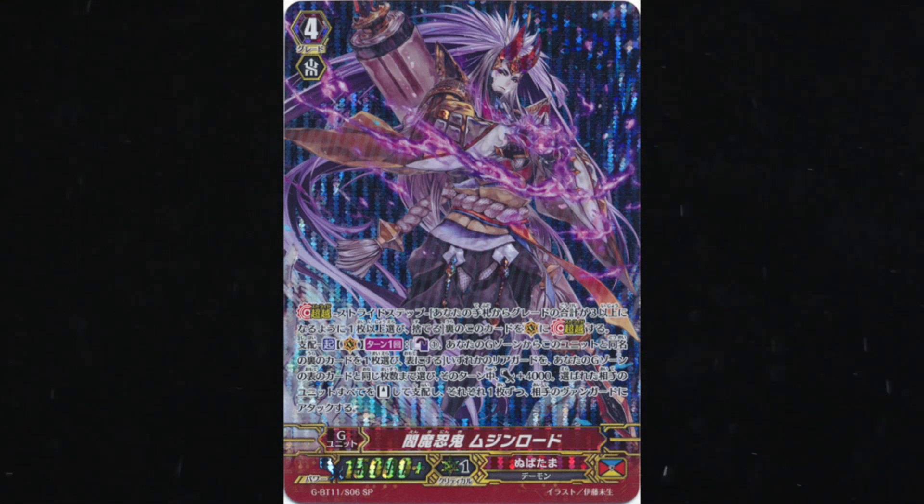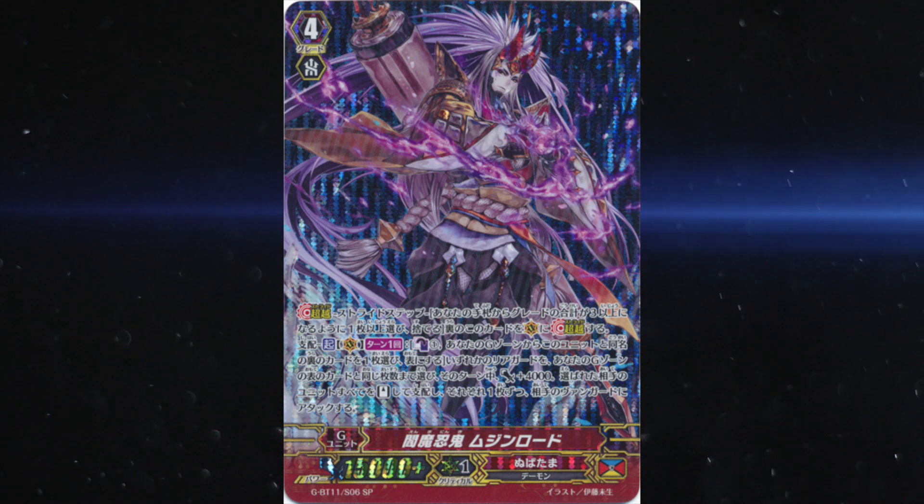This is especially handy if you no longer have a use for the rearguard you're calling over. For example, I often call the unit over Battlesiren Adelaide because she's only useful the turn I called her, with her on-call skill.